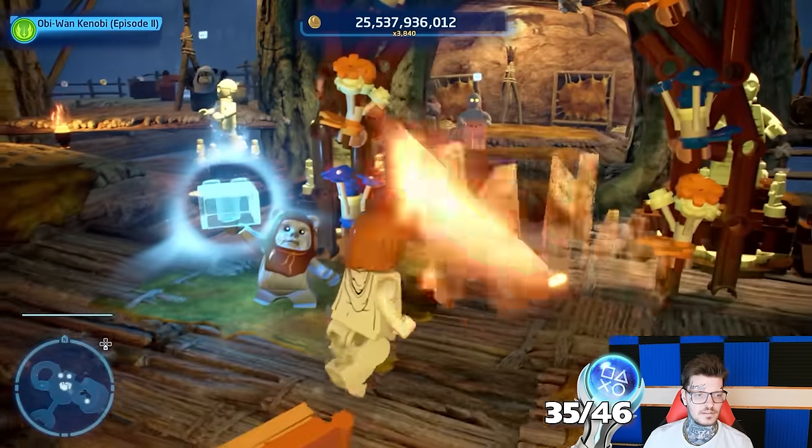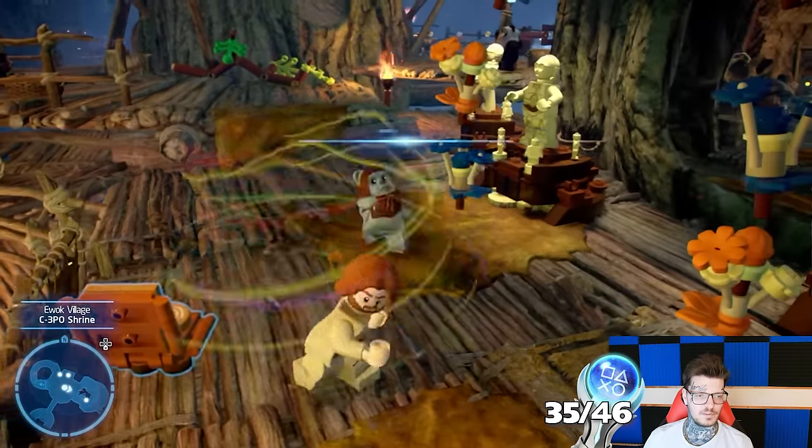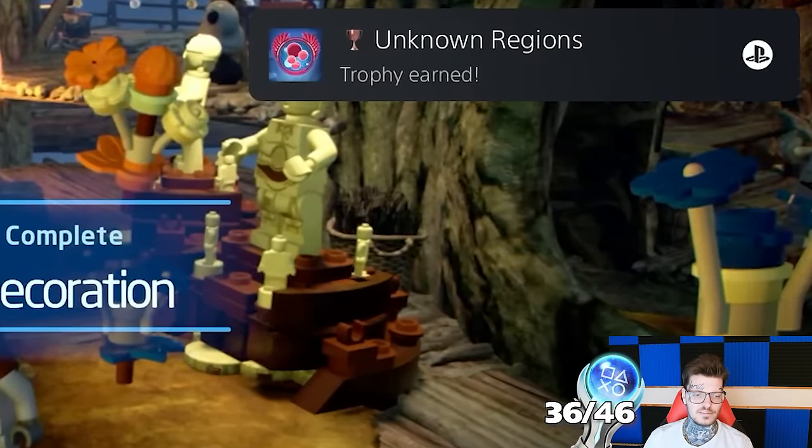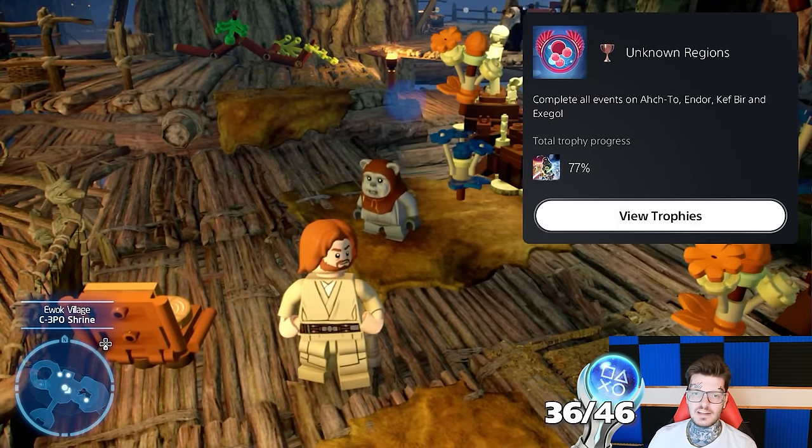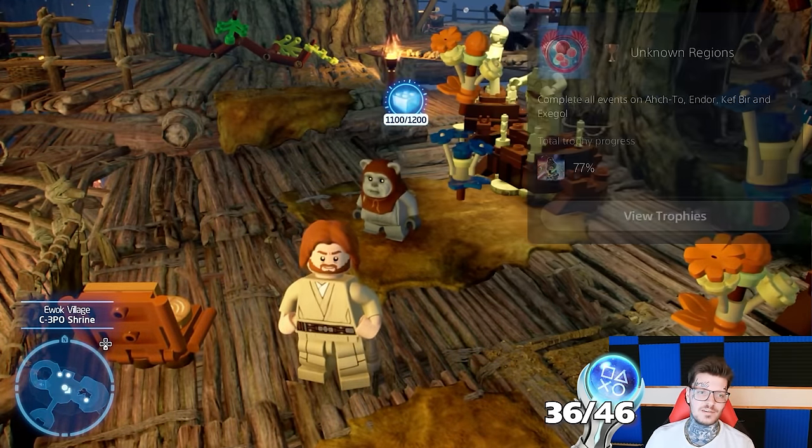It was back to collectibles as we finish off one of the big hubs — the Ewok village in Endor. Last brick of the sector. Complete all events on Ach-To, Endor, Kef Bir, and Exegol. Beautiful.